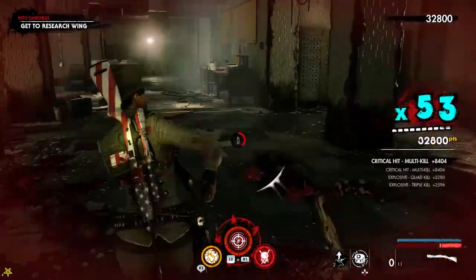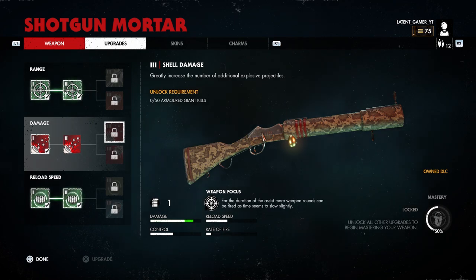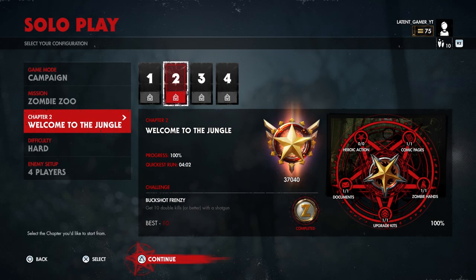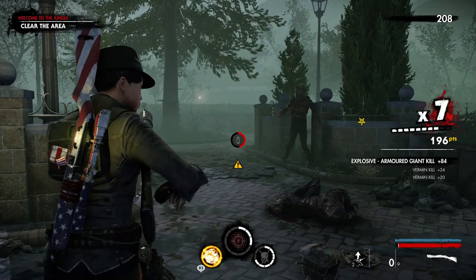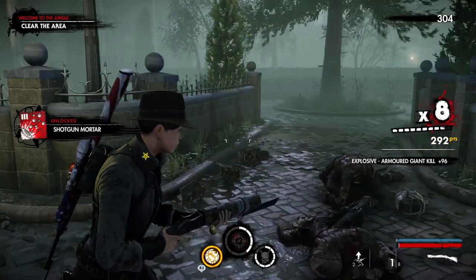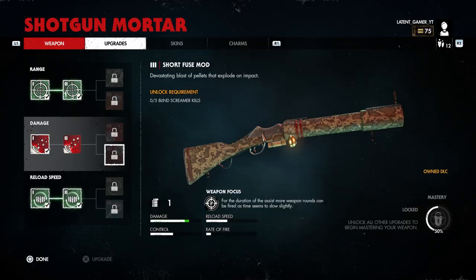The next perk is Shell Damage Level 3, and to unlock this you need to kill 50 armored giants. I chose Welcome to the Jungle where you get four armored giants — just kill them and restart the chapter. It becomes a no-brainer.